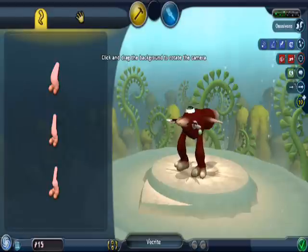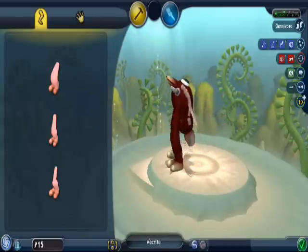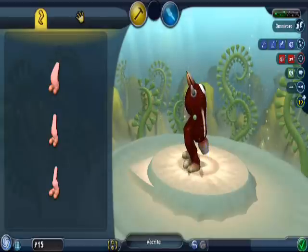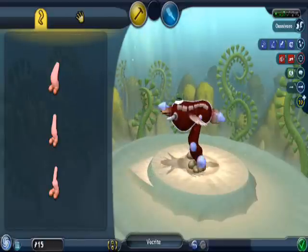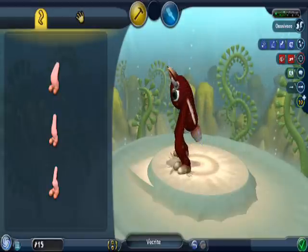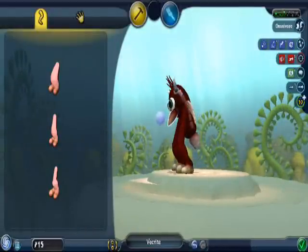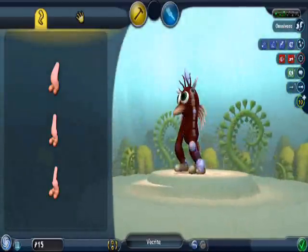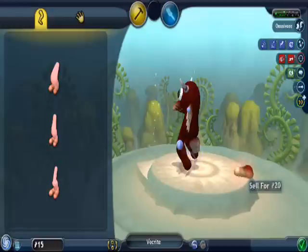Right now I'm just going to put the legs on my creature, and now I can do basically whatever I want with him. It does make sense for my creature to have a spine, because he is a vertebrate now — he is no longer just a small organism. I'm just seeing what kind of shape I want my creature to have, where I want his legs and stuff like that. He's a pretty terrifying-looking little creature at the beginning, but towards the end of the creature stage I know he will look a lot better, because I'll have more parts to customize him with.